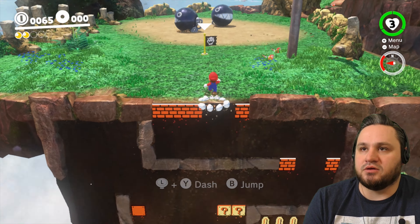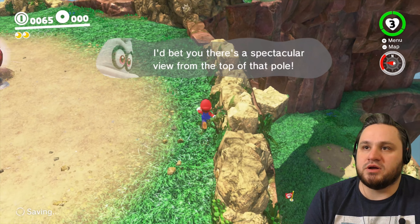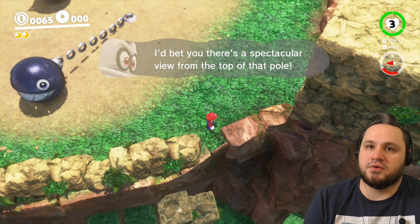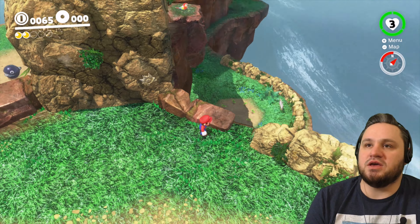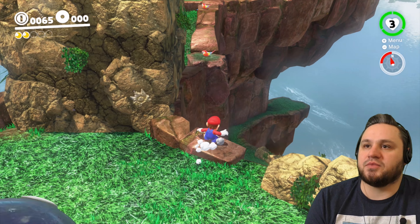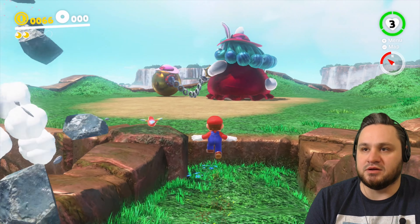Up here I like to also get this checkpoint. Just walk around — as long as we're in the green, we're totally safe, because those guys can't get out. So here you'll notice there's like a block. You can just jump over it and do an easy Cappy thing like that.